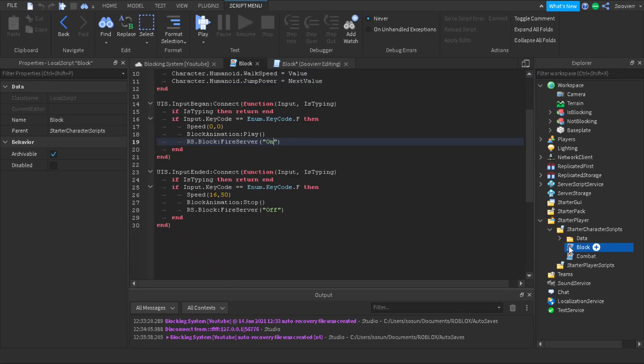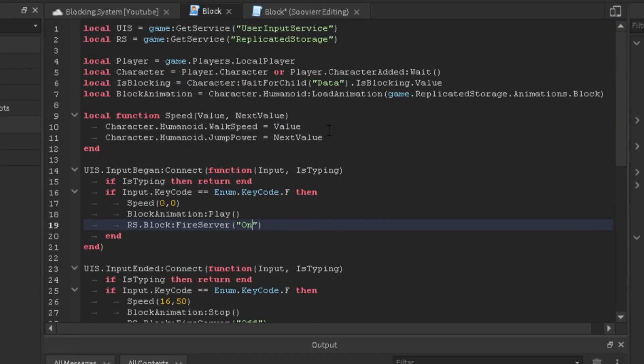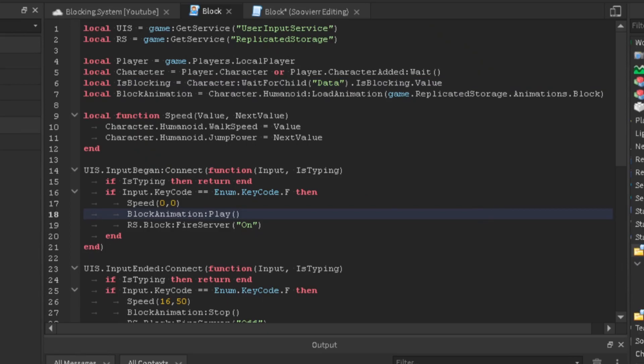Now we're going to go to our combat script. We're going to get user input service and replicated storage. Then we look at the player, then the character. We get the isBlocking value by doing: isBlocking equals character:WaitForChild('data').isBlocking.value. We're just locating the boolean value inside the data folder, which is parented to the starter character scripts — essentially the character.